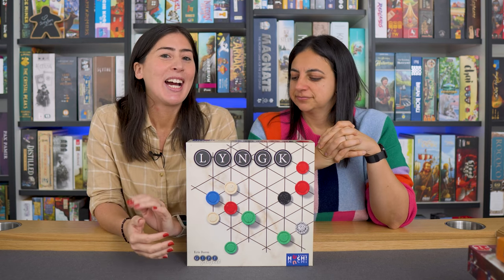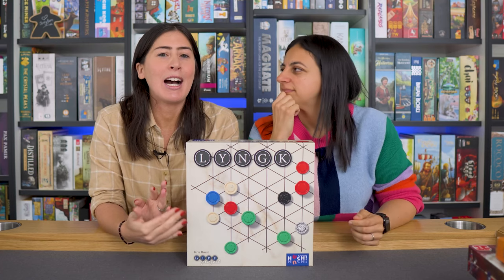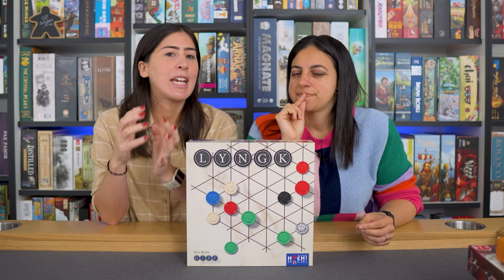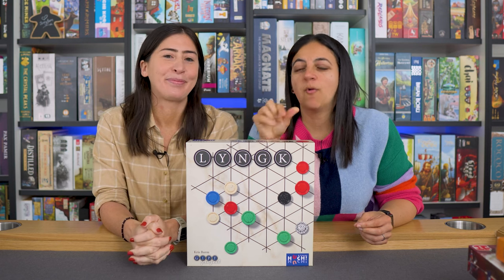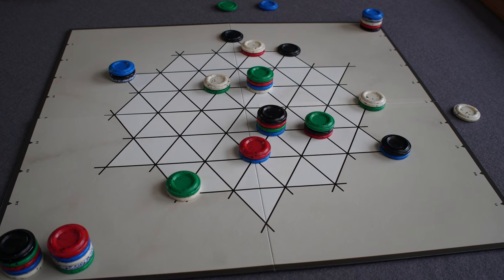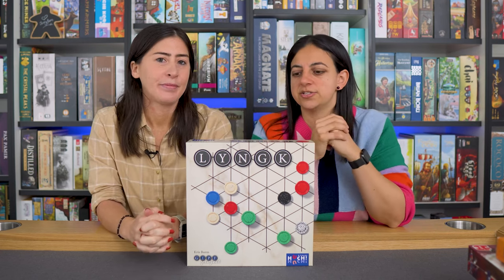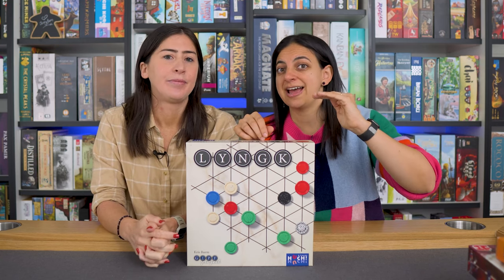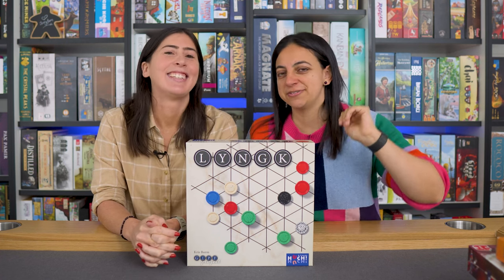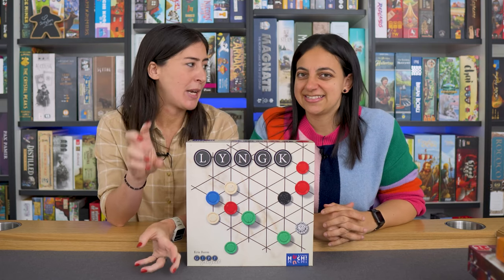Amy really enjoys Link and loves the twist of the claimed color mechanic. The thing she likes a little less is that it's harder to keep the full rule set in your head — claimed versus passive colors restricts movement in complex ways. Why is it called Link? Because you can create links — whatever color is on top can jump onto another tile or stack of the same color and use it as a starting point, even bouncing around the board multiple times. Also, you can only ever stack on top of something that doesn't already have that color in it — a key tactical element for blocking opponents.